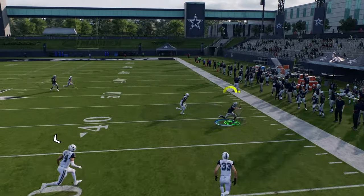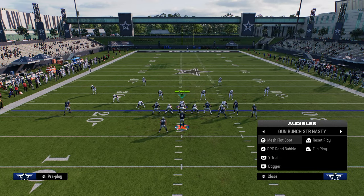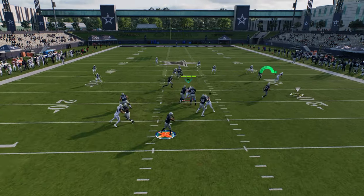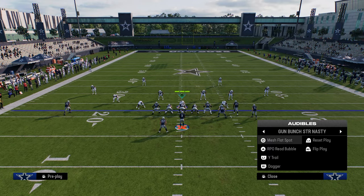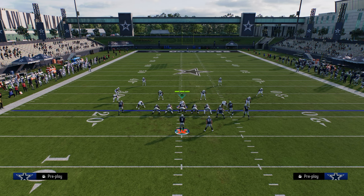On the corner route, we're looking at whether they switch stick to defend it or just allow us to throw it. When they switch stick, they'll often jump onto the flat defender. If they do that, we can easily check down to the underneath table route. However, if they switch stick to that route, the post to the tight end is often open — especially against the meta cover three cloud coverage, where the cover three on the backside tends to break down against the post.